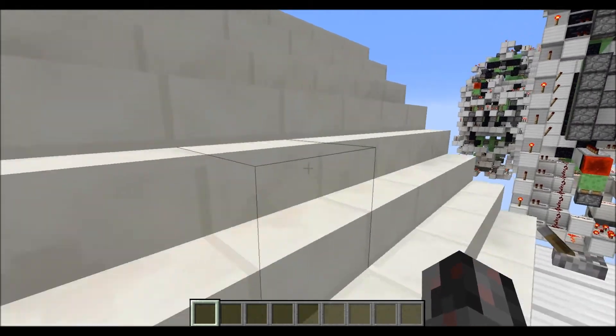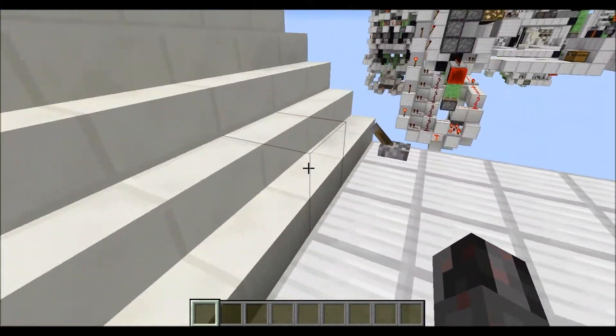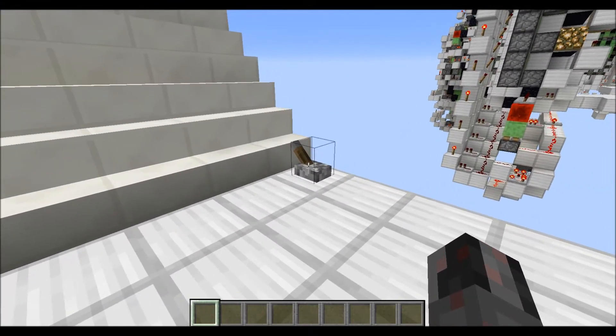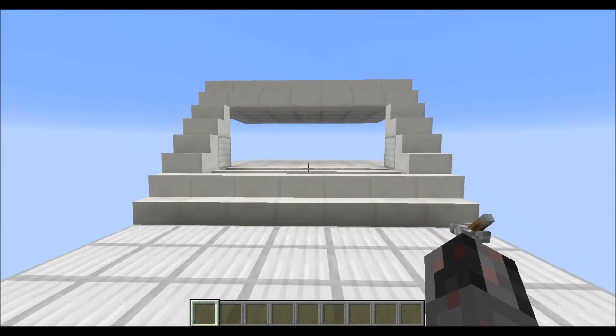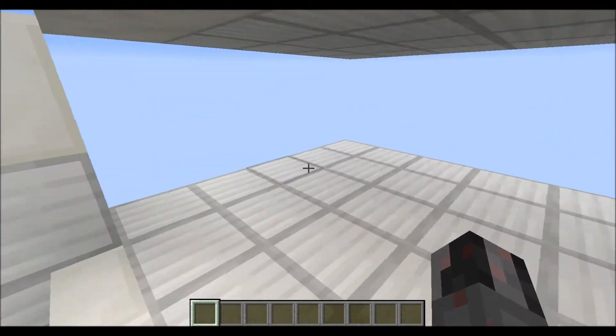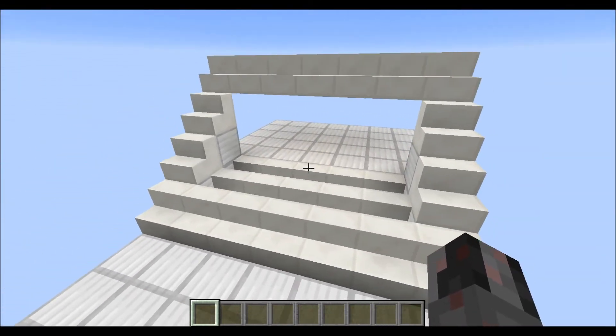As you can see at the moment, I have this four-block-high stairs here, which changes once I press or flick this lever here. And as you can see now, I have this two-high gap, which allows me to access this platform behind it. So just one example of a hidden entrance you can build with this.